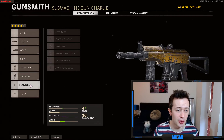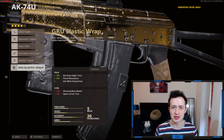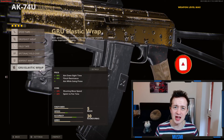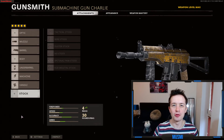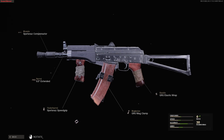The final attachment for regular multiplayer is the Gru Elastic Wrap. This is a favourite for pretty much every gun in the game, and I honestly don't know how it hasn't been nerfed. It gives you 30% aim down sight time, 90% flinch resistance so your screen stays laser focused when you're getting shot, and you can drop shot with it. The cons are only minus 10% shooting move speed and minus 15% sprint to fire time. It's just a must-have on pretty much any gun right now.